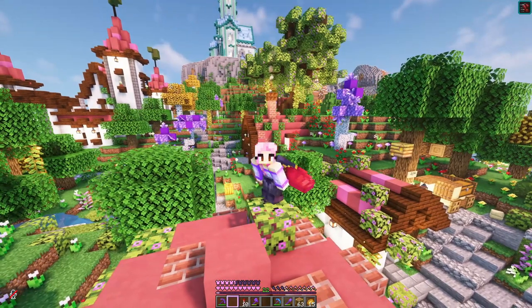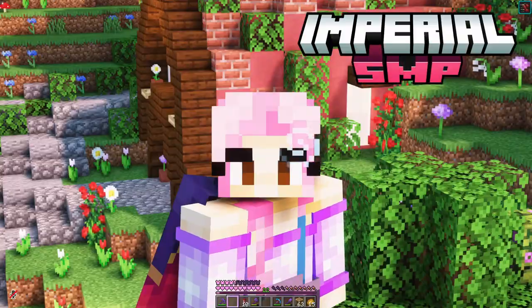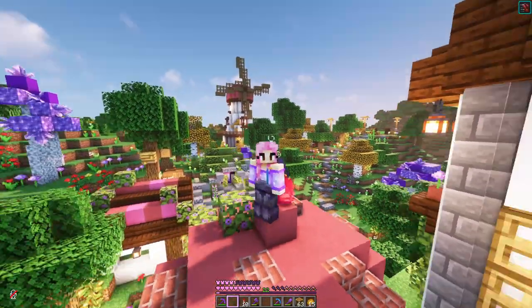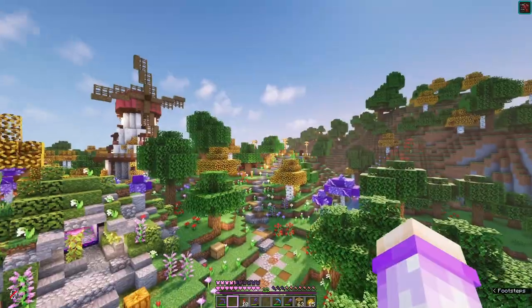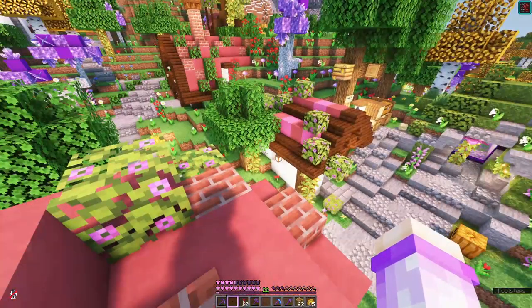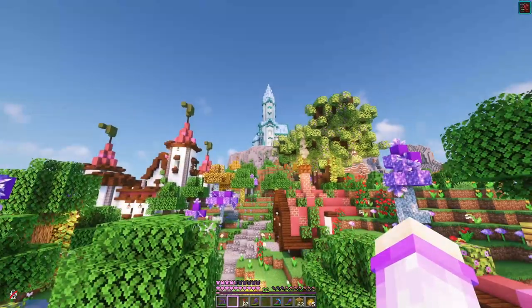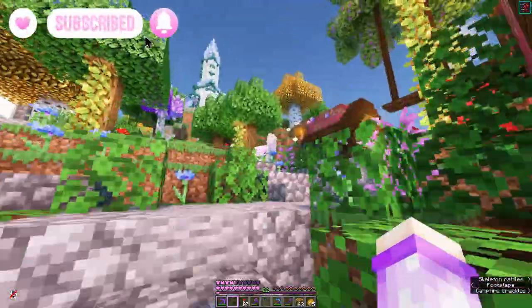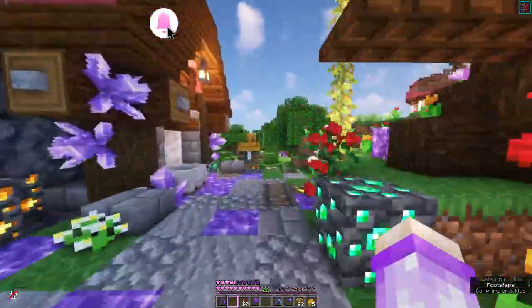Hello everyone and welcome back to another episode of Imperial SMP. We are on a roof and there's no good reason for this — I just like the view of my base. We can see the farmlands here, the village here, the castle and the tower. And the only ugly part of our base is completely hidden from sight but it's up over here.